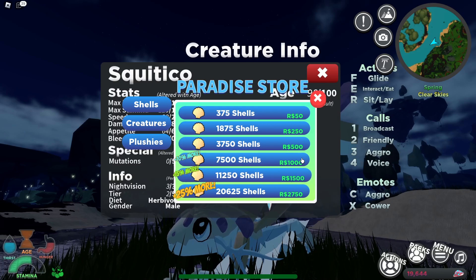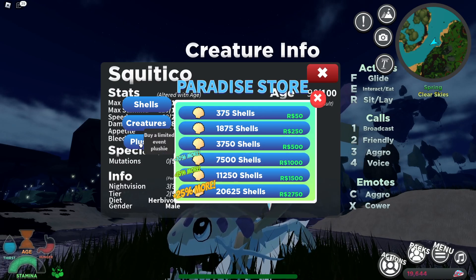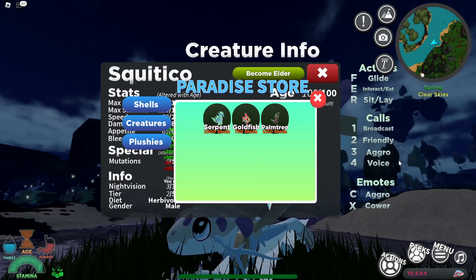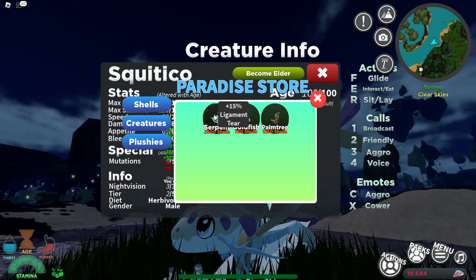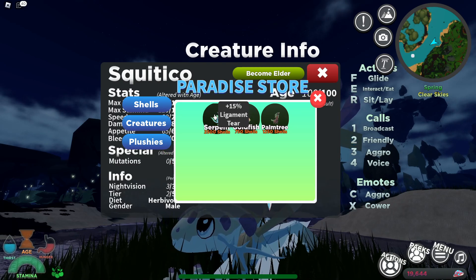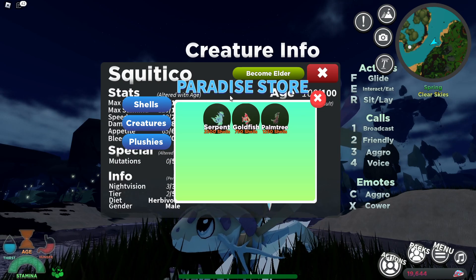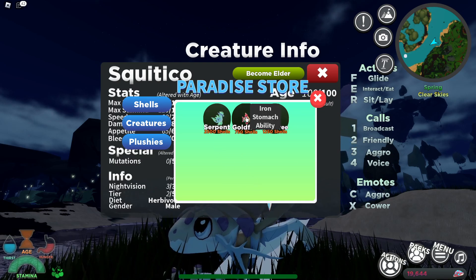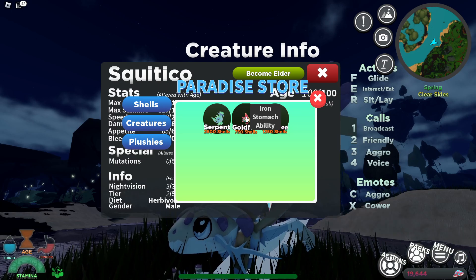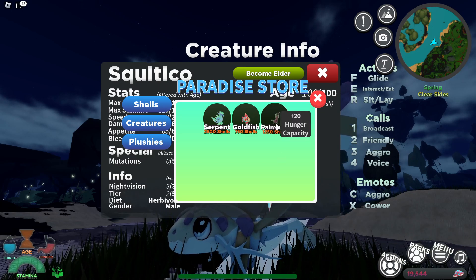Here's how you guys can buy all the shells in case you were curious. We also got 3 plushies in this event: the Serpent, which gives you plus 15% ligament tier — really helpful if you're still trying to get the Venuella mission unlocked — the Goldfish, which gives you the Iron Stomach ability so you can eat rotting food, and the Palm Tree, which gives you plus 20 hunger capacity.